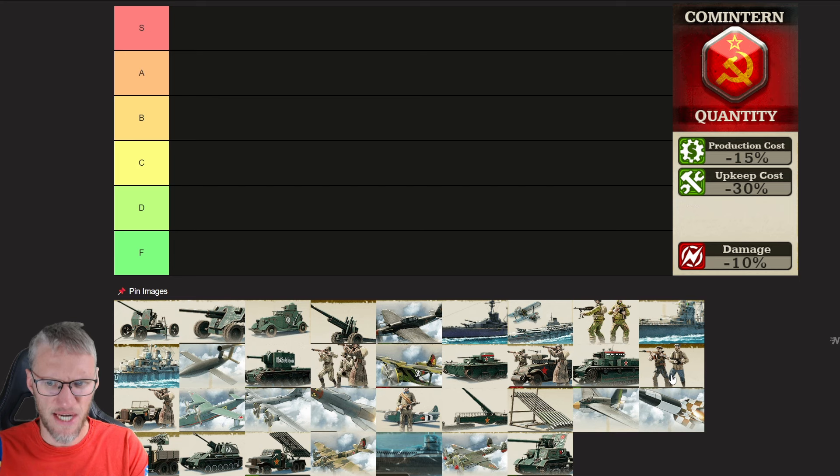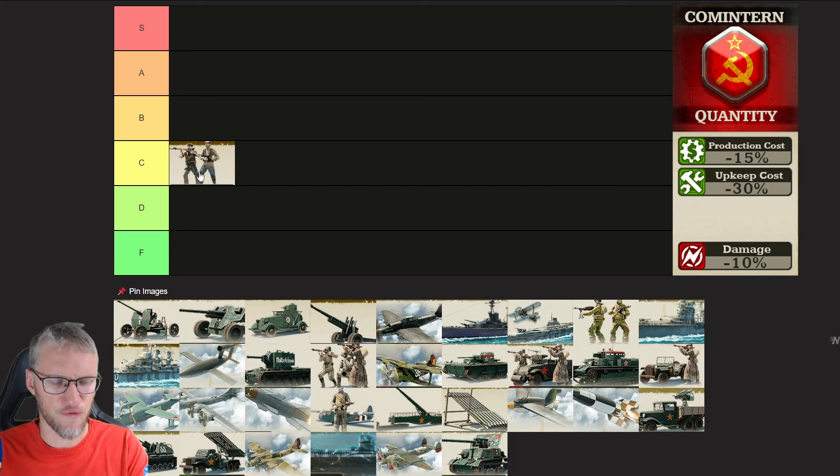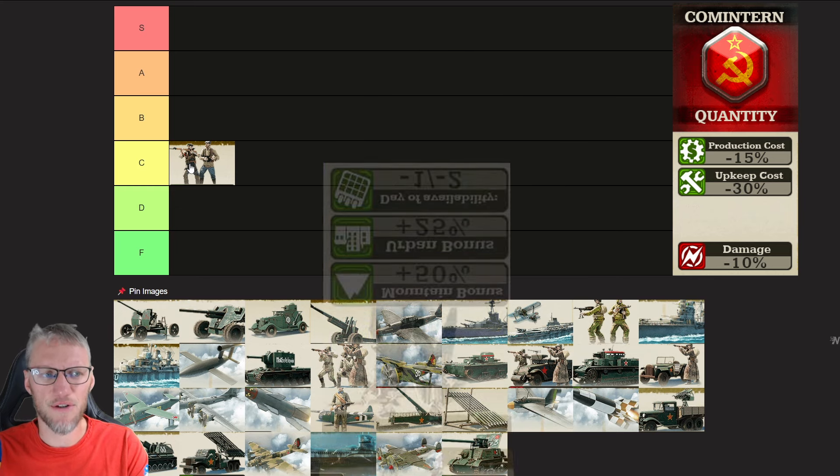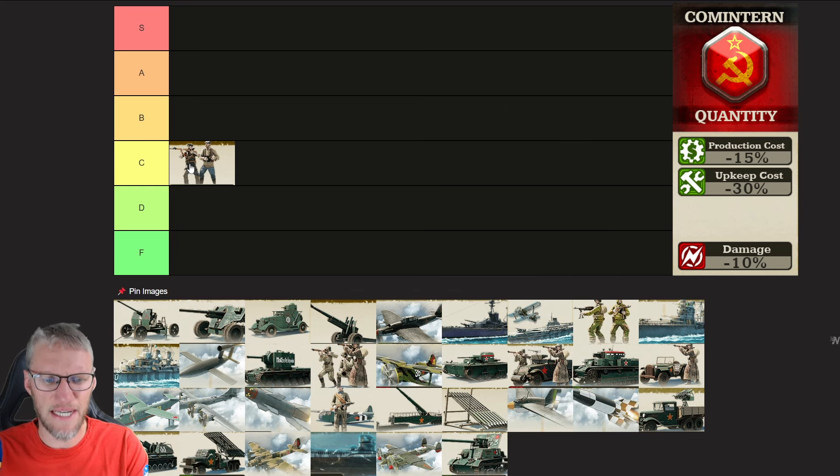Let's start with the Cometaran Militia — I'm going to rank them C. For all other Doctrines I've ranked them D, but the Cometaran Militia are actually not bad. They get a 50% bonus in the mountains and an additional 25% bonus in cities. Also their upgrades are 1-2 days sooner available, which makes them actually pretty dangerous.